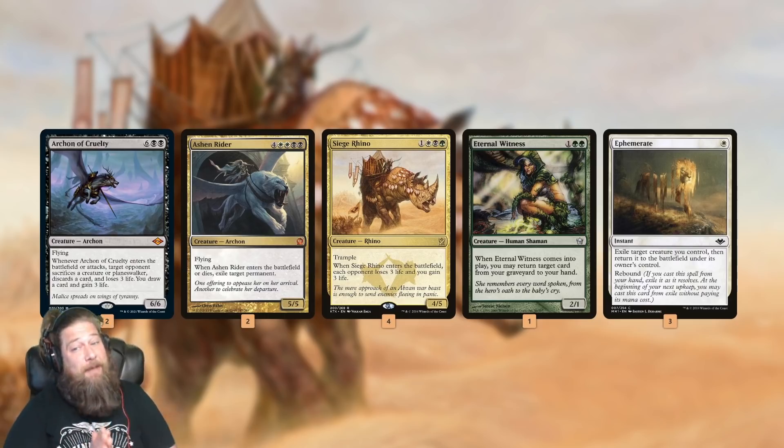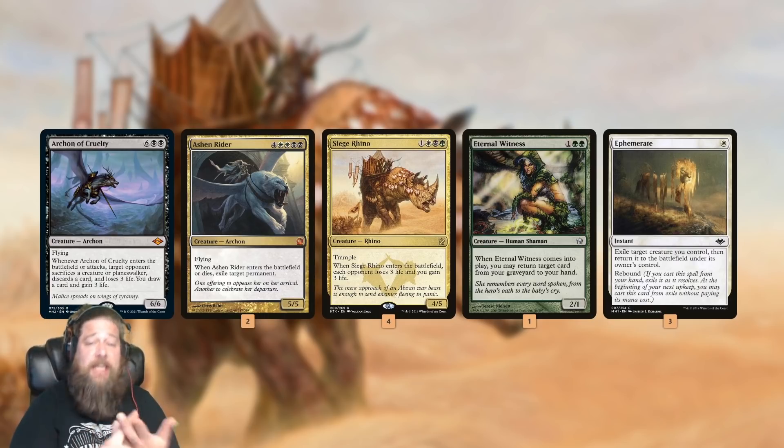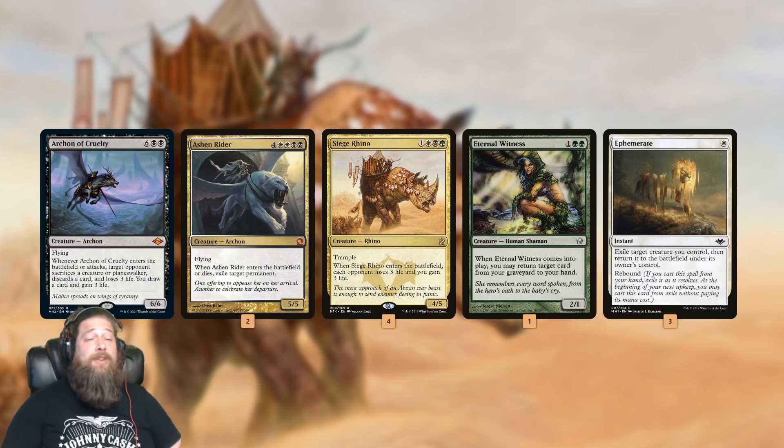Eternal Witness just offers some value, and it works really well with our other sneaky plan: Ephemerate. You might notice Archon of Cruelty, Ashen Rider, Siege Rhino, and Eternal Witness all have ETB triggers. Ephemerate is kind of insane with them. We can reanimate an Ashen Rider, exile something, blink it with Ephemerate, exile something else, blink it again with Ephemerate, exile something else — and we can do this as early as turn three, which is absolutely insane. Archon of Cruelty makes our opponent discard stuff and gain a bunch of life, and Siege Rhino just drains our opponent out of the game.